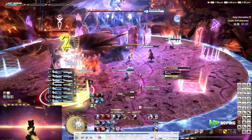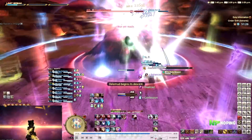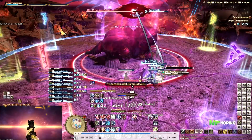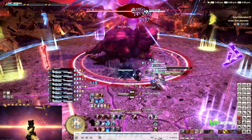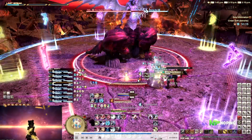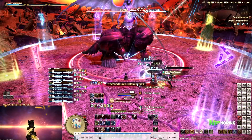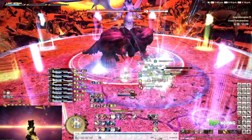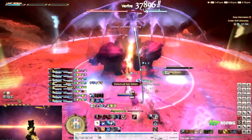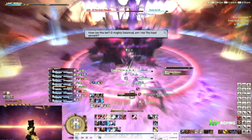At this point, both of the adds should be dead — we took a little bit longer because we had somebody die. Then it's all about the Ruby Weapon. Negative Aura is just a look-away mechanic, so just don't be looking at the boss. And there is also a little countdown on screen where Dalamut is falling — this is going to be raid-wide AoE damage so make sure everybody is healed up. It only hits once.